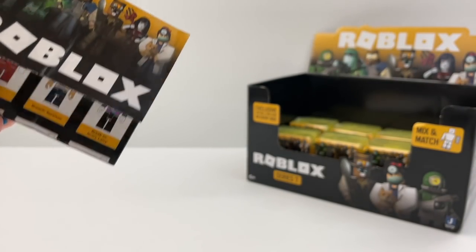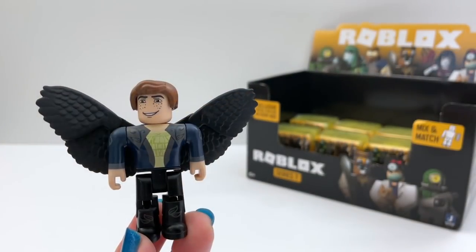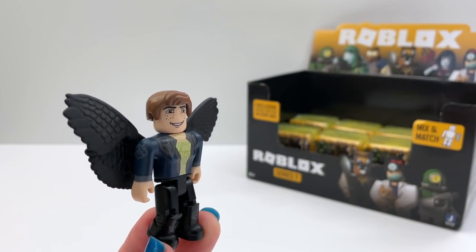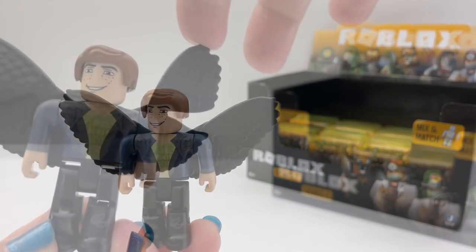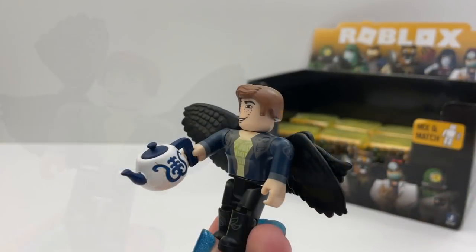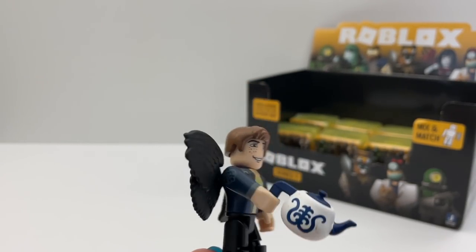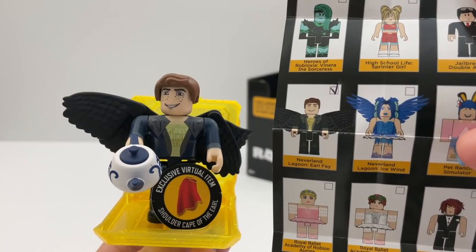Each box comes with a checklist. The first figure we got is Earl Fay from Neverland Lagoon. Oh, the wings move. We never had a figure with wings like this before. And he has a tea kettle, which is a great collectible in Roblox. His code item is this cape.